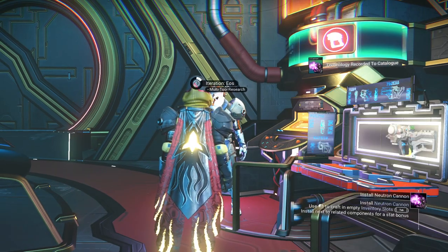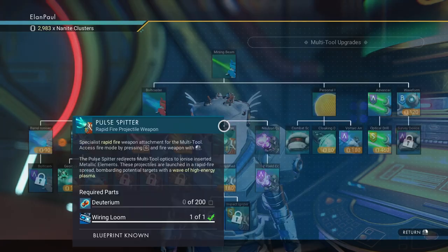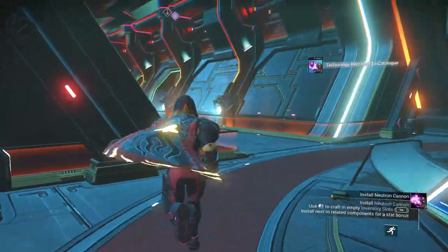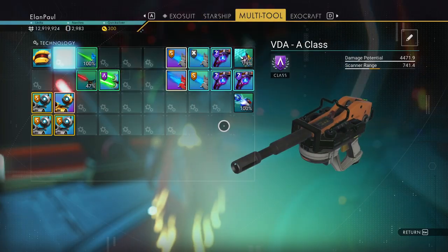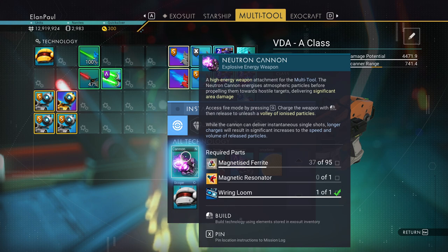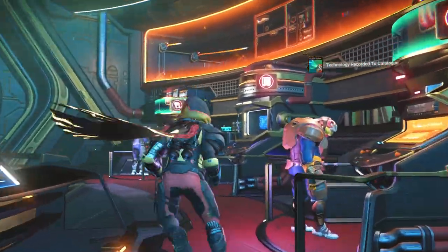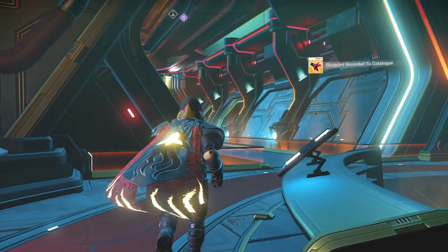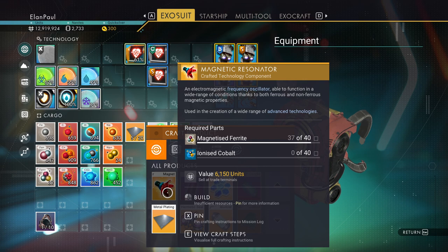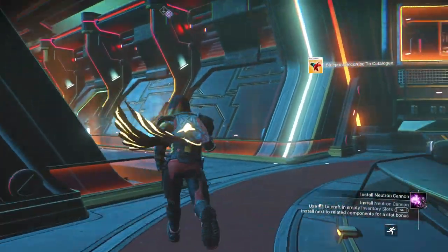We need the secondary upgrade, which is the P-field compressor. I didn't want the pulse spitter but I just got it by accident — that's okay. We've already completed it: it has a neutron cannon. So we're going to go ahead and install that. We need magnetized ferrite, a magnetic resonator, and wiring loom. We need to build that — we get that from here. We need magnetized ferrite and ionized cobalt. I do have cobalt. I don't have a personal refiner yet, so we're going to go ahead and land somewhere. Let's run out and go land on a planet real quick.